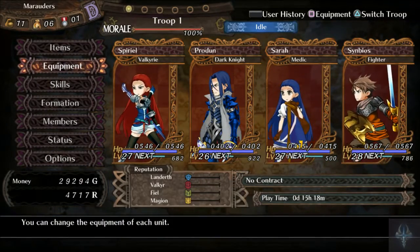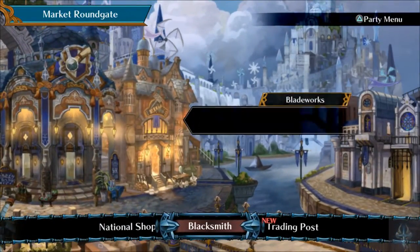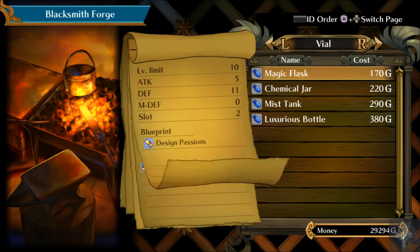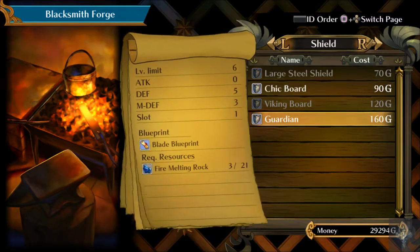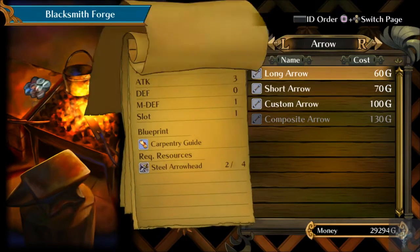So yeah, I was thinking that you could keep the same style and just upgrade its stats, but it doesn't seem that that's how this works. Like I can forge things — like a Luxurious Bottle. I don't know if that's actually better than what I've got or not. Part of the problem is it doesn't give you the ability to compare stats in these menus.